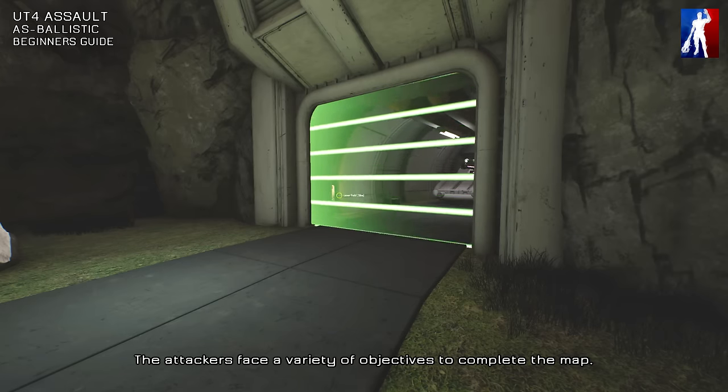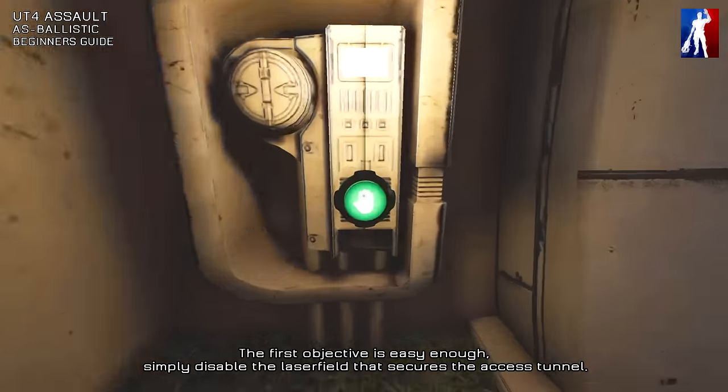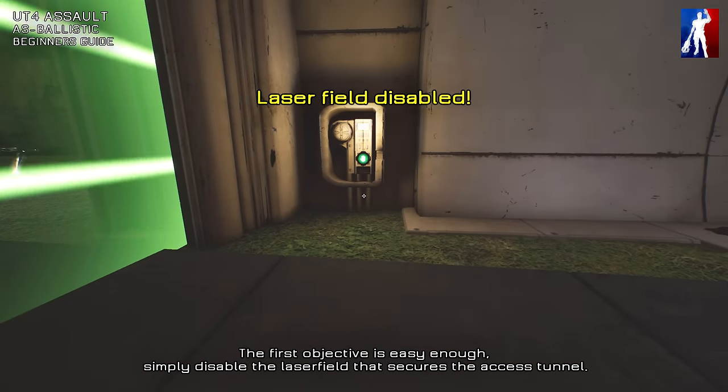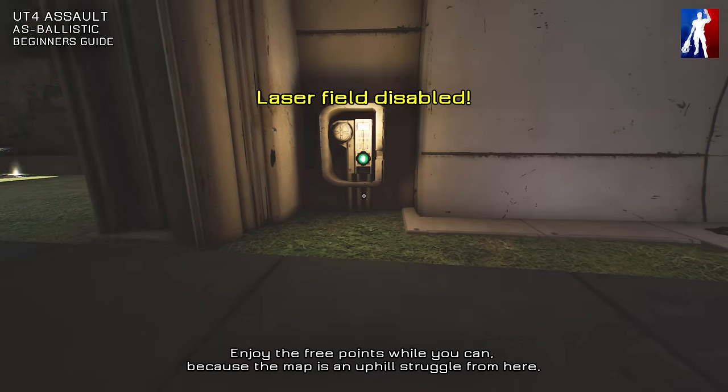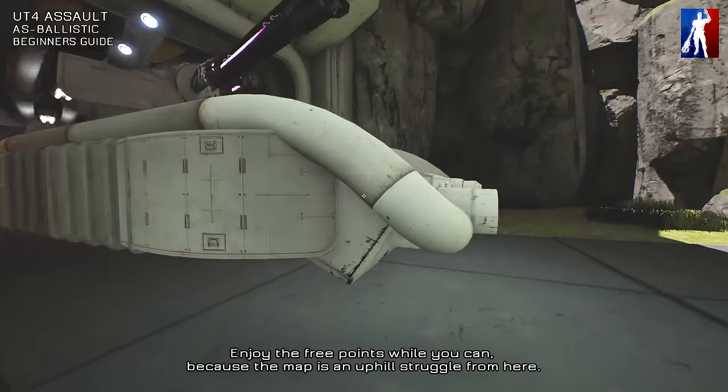The attackers face a variety of objectives to complete the map. The first objective is easy enough: simply disable the laser field that secures the access tunnel. Enjoy the free points while you can, because the map is an uphill struggle from here.